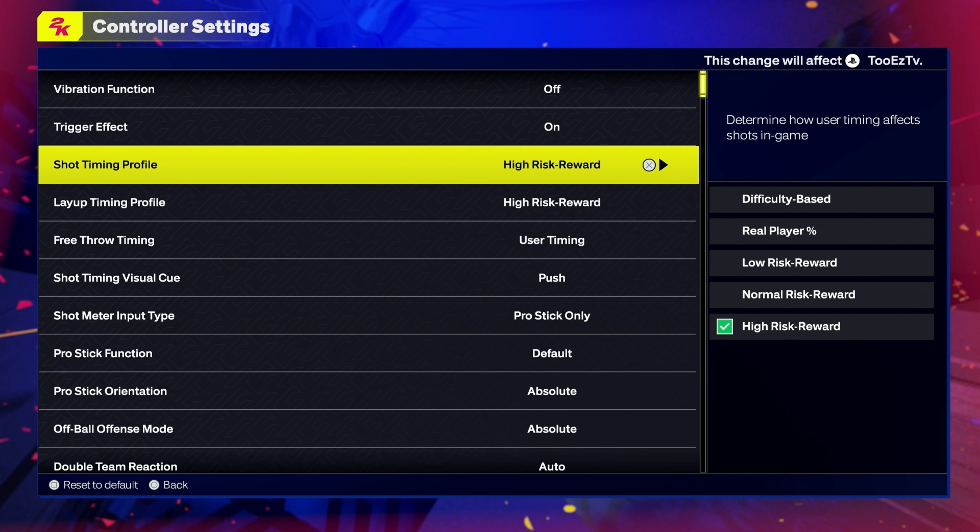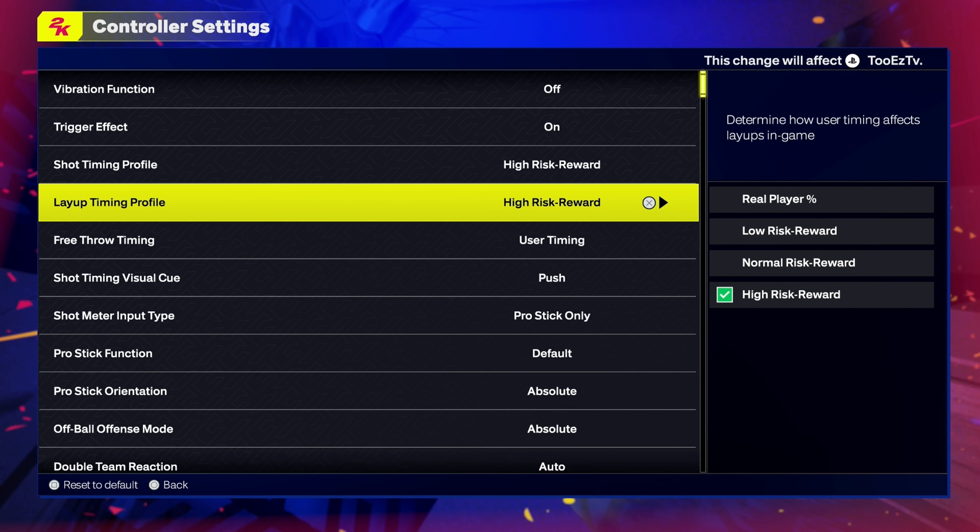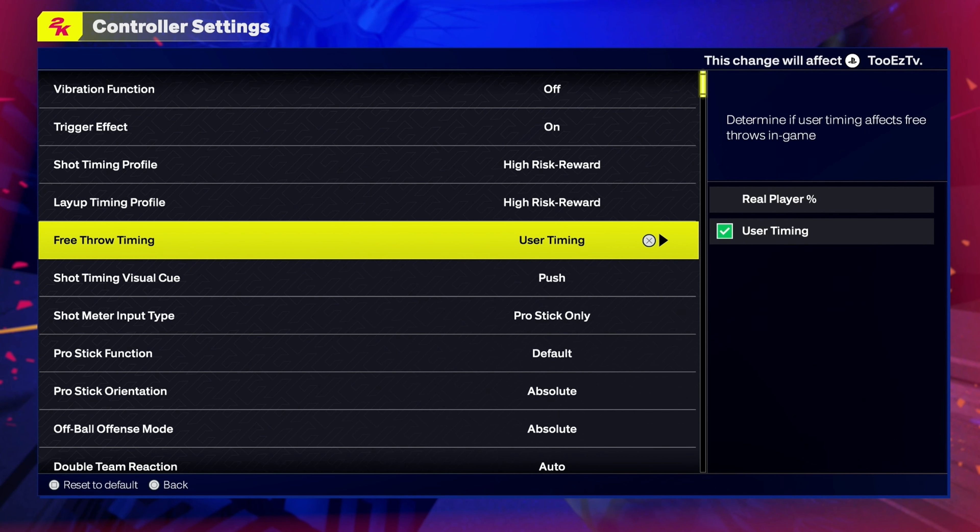Shot timing profile is going to be high risk reward. This is going to give you green or miss, but it gives you a higher percentage chance when it comes to greening your shots. Don't put on real player percentage because you're trash if you do — I'm sorry. However, when it comes to timing your layup, because people have been smoking wide open layups, you might want to put real player percentage or low risk somewhere in there until you get your layup rating up. But if you don't care, put that on high risk reward too so you can time that joint properly.